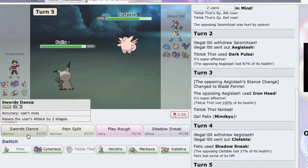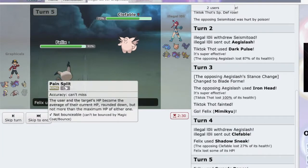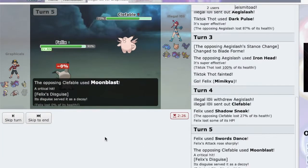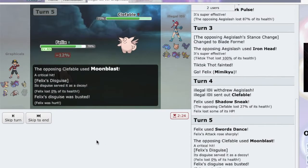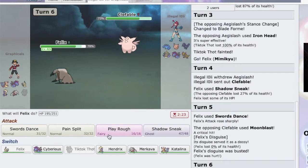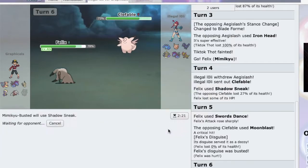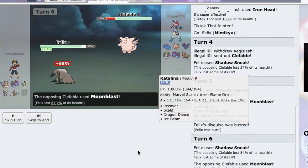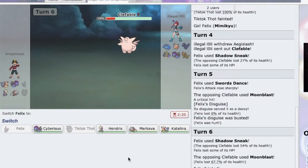Now I Swords Dance and then it breaks my disguise. I go for Shadow Sneak — it didn't kill, I thought it would. That's gonna kill me. I figured. Alright, I am playing this completely wrong.